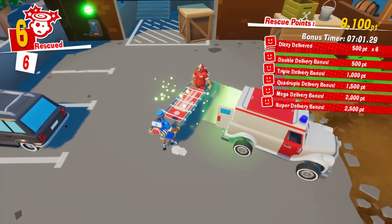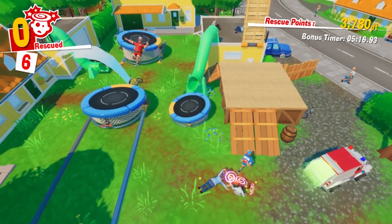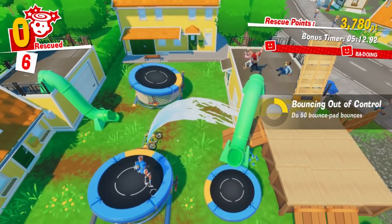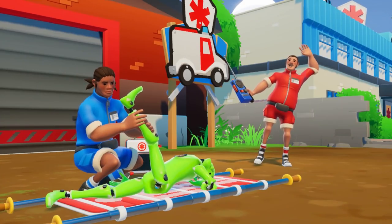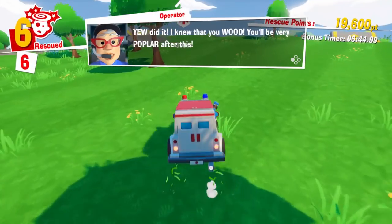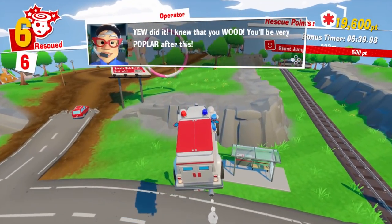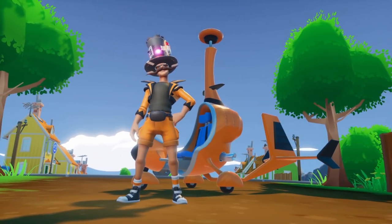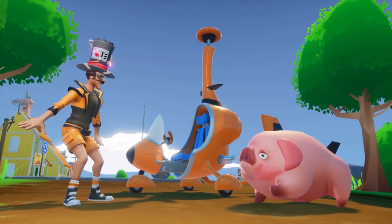Let's make one thing absolutely clear right off the bat: The Stretchers is absolutely hilarious. A comedic co-op puzzler full of over-the-top ragdoll physics-based gameplay that sees you and a friend take control of a pair of wibbly-wobbly paramedics and their crazy taxi-style ambulance. You'll race around Greenhorn Island saving dizzied residents, known as Dizzies, from the nefarious plans of Captain Brain, who's been knocking locals into a state of mental confusion in a bizarre attempt to exact revenge on you and your rescue team.